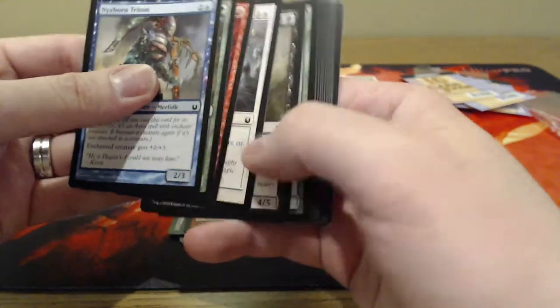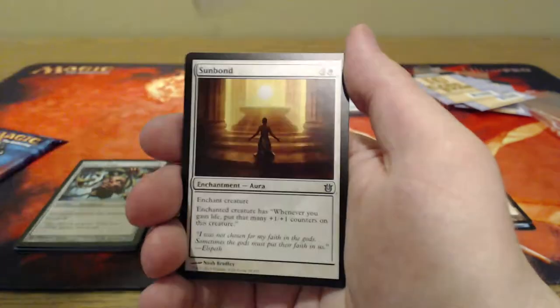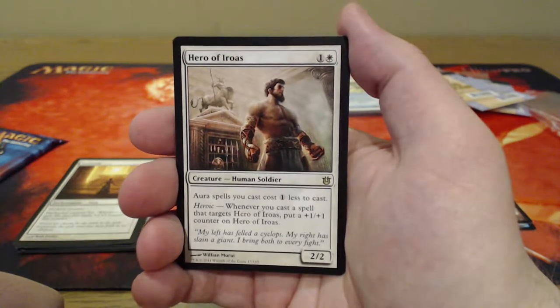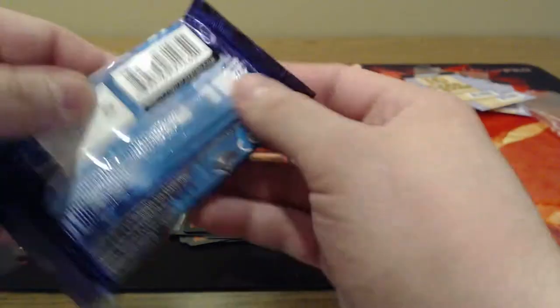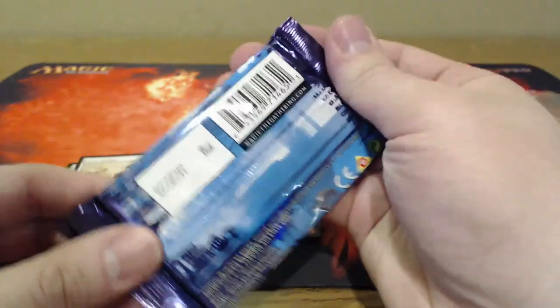Ravnica pack — I wonder how rare it is to get a Return to Ravnica pack and if that makes it worth it. We're going to skip right over commons since nobody really cares about those. Gorgon's Head, Phalanx Rebuff, Silvan, and our rare or mythic is Hero of Iroas — two mana, 2/2, spells you cast cost one colorless less. Heroic: whenever you cast a spell that targets Hero of Iroas, put a plus one plus one counter on him. Whenever I open something, you guys have to leave a comment below and let me know if this is good.